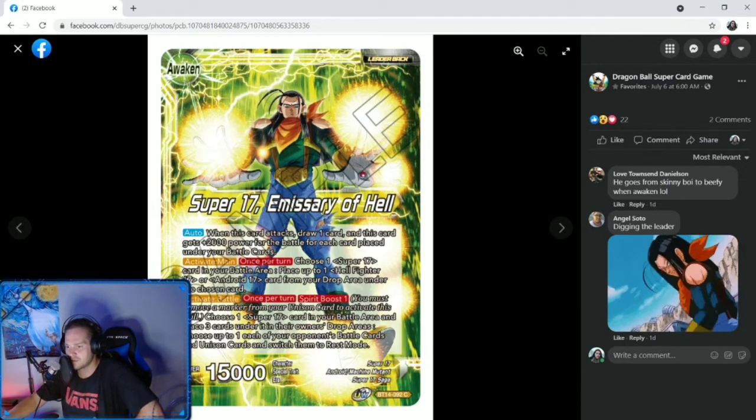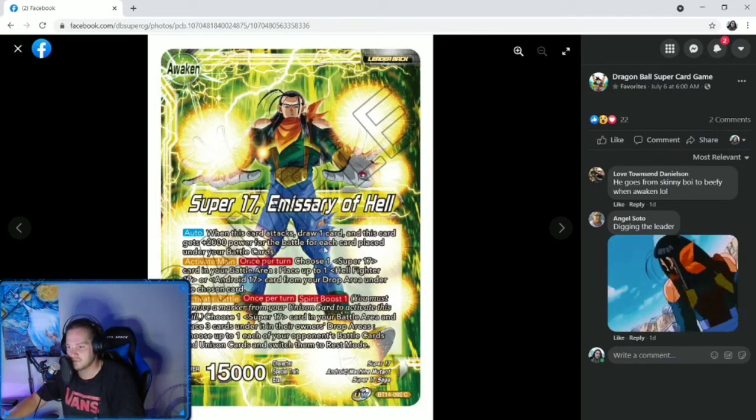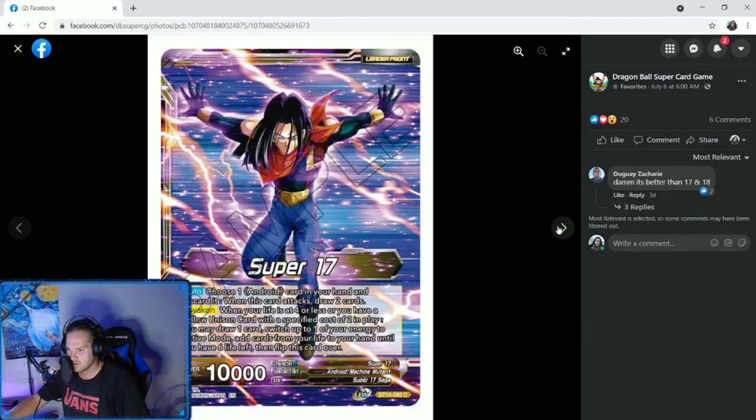Activate main once per turn: choose one Super 17 card in your battle area, place up to one Hellfighter 17 or Android 17 card from your drop area under the chosen card. So once per turn you can place cards under cards, and that boosts him up. Activate battle once per turn, Spirit Boost one: choose one Super 17 card in your battle area, place three cards under it in the owner's drop areas, choose up to one each of your opponent's battle cards and unison cards and switch them to rest mode. So you tap a battle card and tap a unison card by removing cards you place under your other cards.